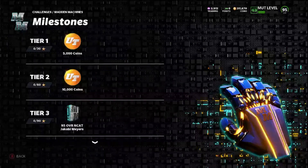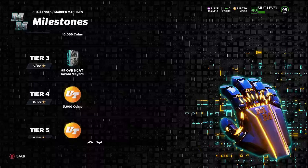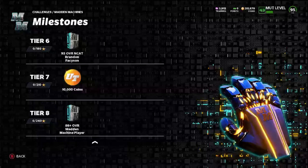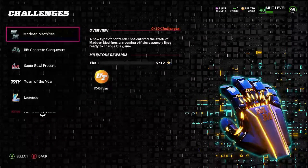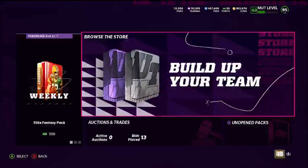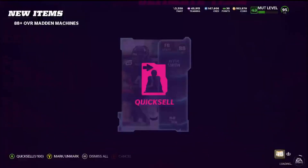As you guys can see, my level — I'm almost max. You get a 95 Jacoby Myers and then a Brandon Facyson — I don't even know how to say his name — and then the last one is an 88-plus overall Machine player. I know this is probably not good for my coin count, but I already have two 96s and I really really want that Tyreek. We need two more 96s, so hopefully we can pull them and get Tyreek.